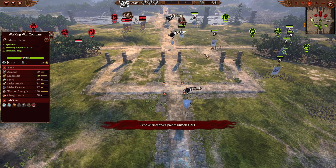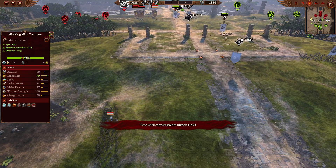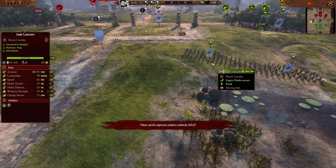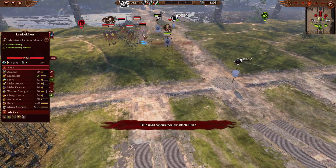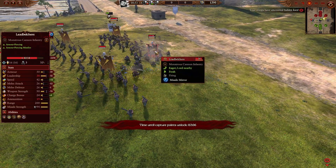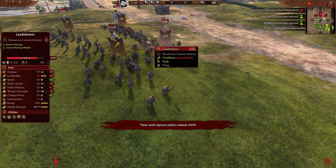The Lead Belchers will shred through any of the cavalry here rather quickly. Crushers in the back are also going to be a bit of a nuisance — anti-large and armour piercing for the cavalry. They're going to have good mass here to pin in cavalry and certainly take them down rather quickly. Jade Lancers here, two units on the right-hand side, one moving into the middle. As we get the Lord Choice coming across, the Lead Belchers have had a Missile Mirror placed on them, so we can see they are going to be firing back upon themselves, which is a little bit of an issue here. There's going to be a lot of damage coming back onto the Lead Belchers themselves.